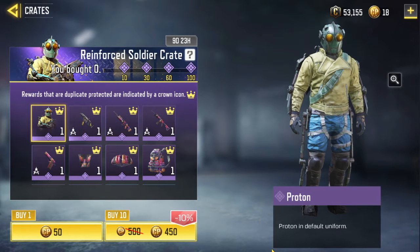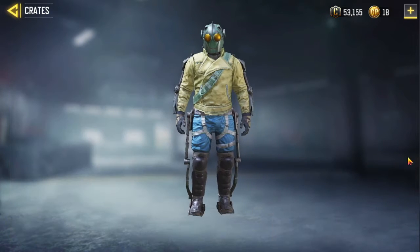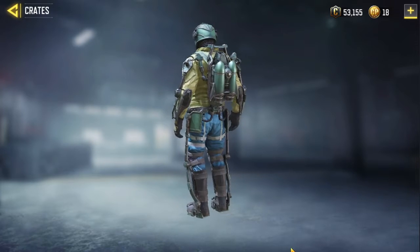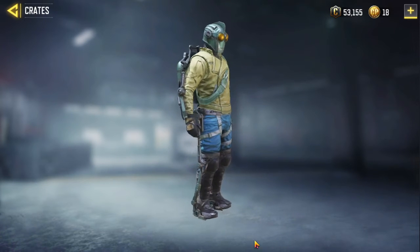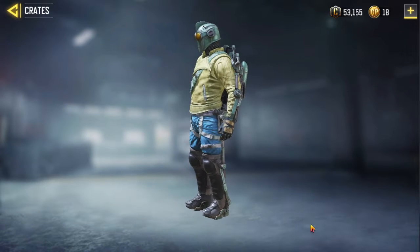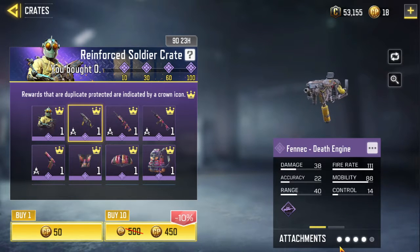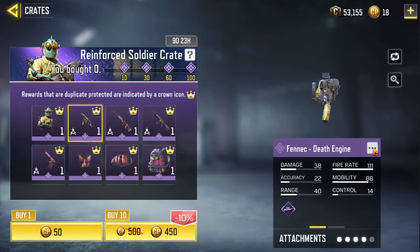The first one is the Proton, Proton on default uniform. The next one is the Fennec Death Machine, Death Engine. This is the attachments.